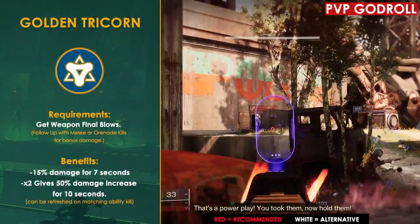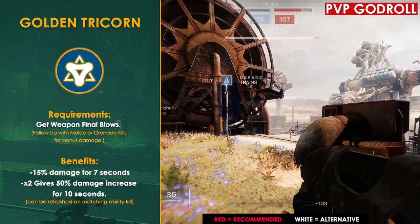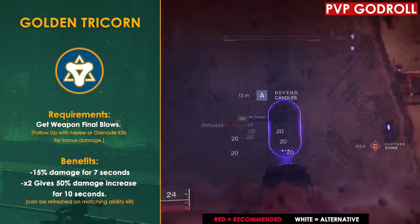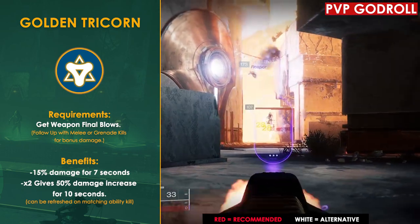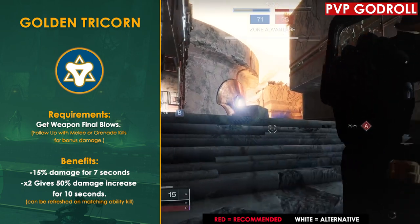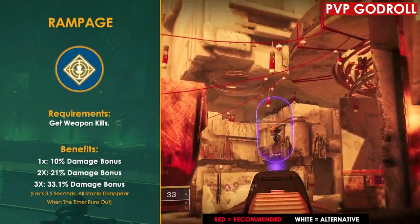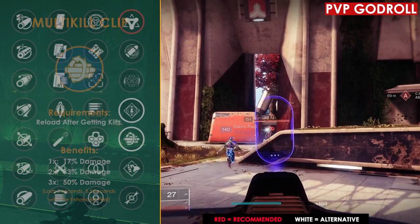The first perk I'm going to recommend for PvP is Golden Tricorn — easily one of the most underrated perks in Destiny 2 right now in both PvE and PvP. Unlike most damage perks, it lasts a whopping seven seconds, and just by getting a kill you get a 15% damage bonus that can be refreshed on your very next kill, so in theory you could keep this damage buff up for a long time. On top of that, if you get a melee or grenade kill while this perk is active, it buffs your damage up to 50%, allowing you to tear through opponents. Just the 15% bonus alone lets you two-burst any guardian at any resilience level. You can achieve similar results with Rampage x2 (21% for 3.5 seconds) or Multi-Kill Clip at one stack (17% damage).